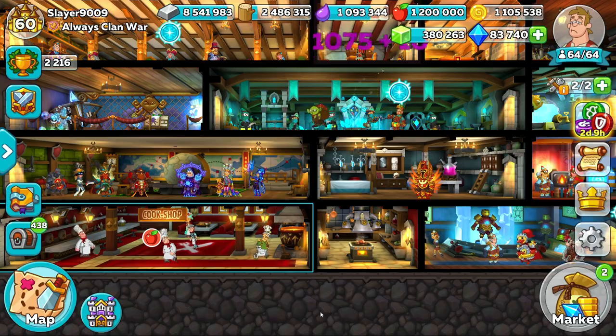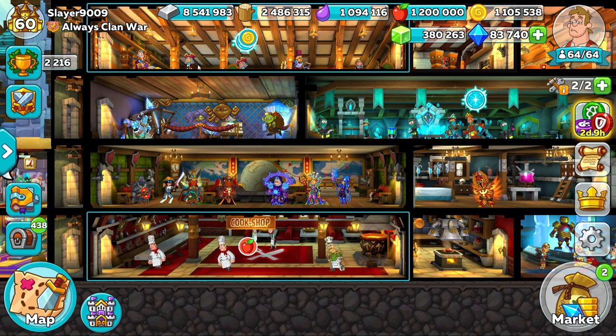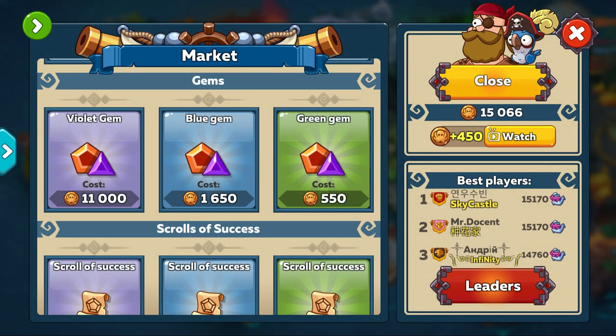For that reason I would aim to do your gem base at least twice a day, but ideally three times a day and unlock those purple gems, until your squad is where you want them to be.